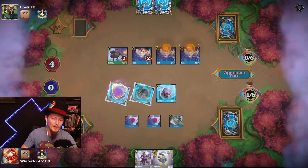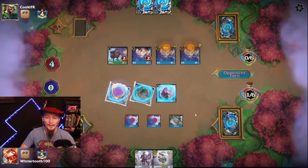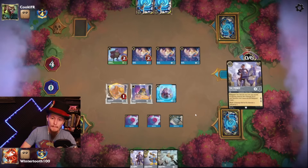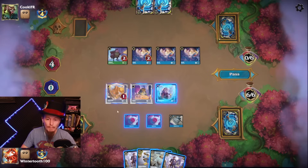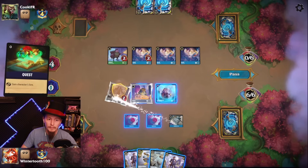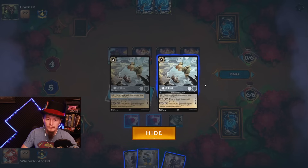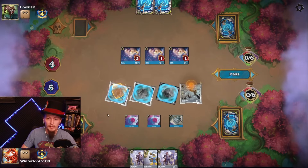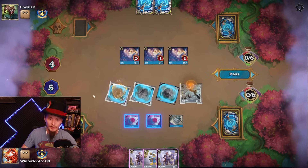That is a lot of Alice — three Alices! Opponent does nothing. I think we just quest with all, then play Tinkerbell. They don't defeat the Horus; now they don't actually have something strong enough to defeat Hercules. They do — it's quest, quest, and a strong enough Alice here to trade with a Hercules.